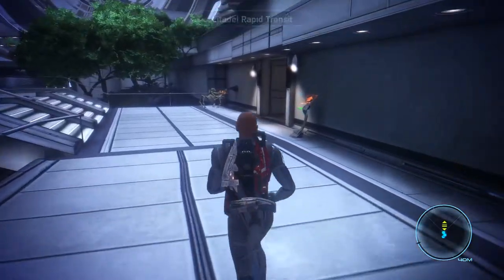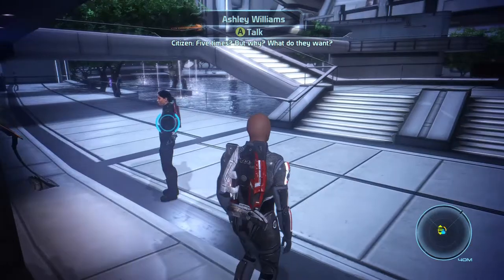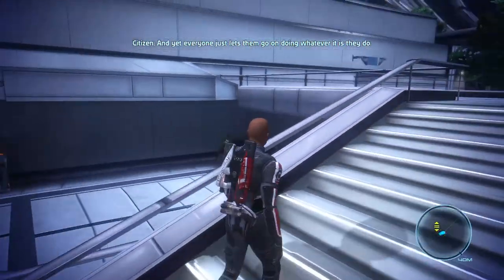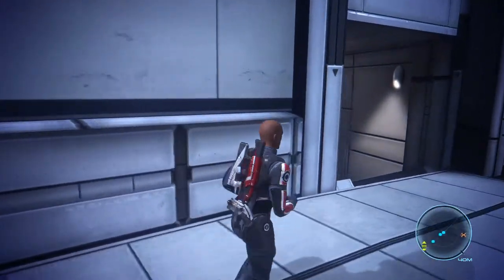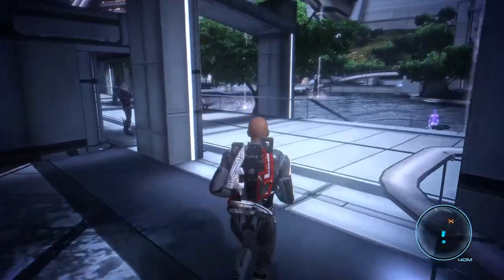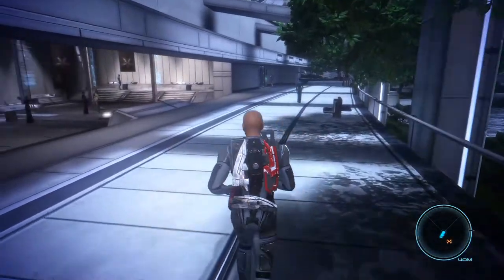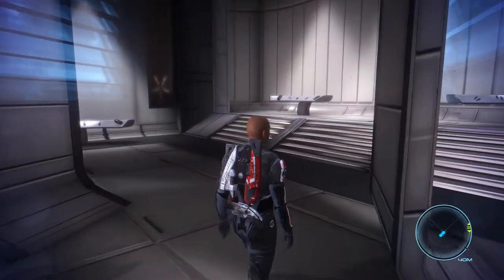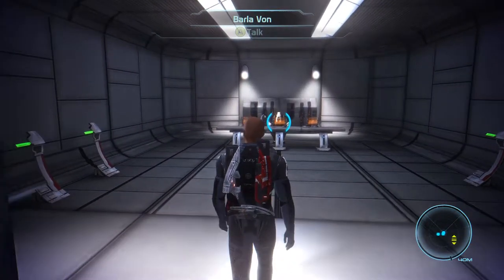Is this really C-Sec here, or is this the Consort's office? I don't want to talk to the Consort yet. Maybe it's up these stairs? And yet everyone just lets them go on doing whatever it is they do. You know the directions I got were really bad. We've already gone all through here. This is not C-Sec. Is this... Barla Von? Yeah, let's go talk to Barla Von while we're here, about the Shadow Broker.